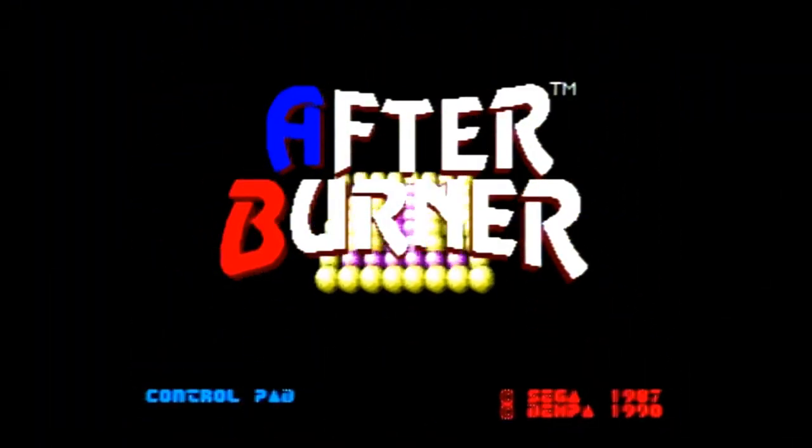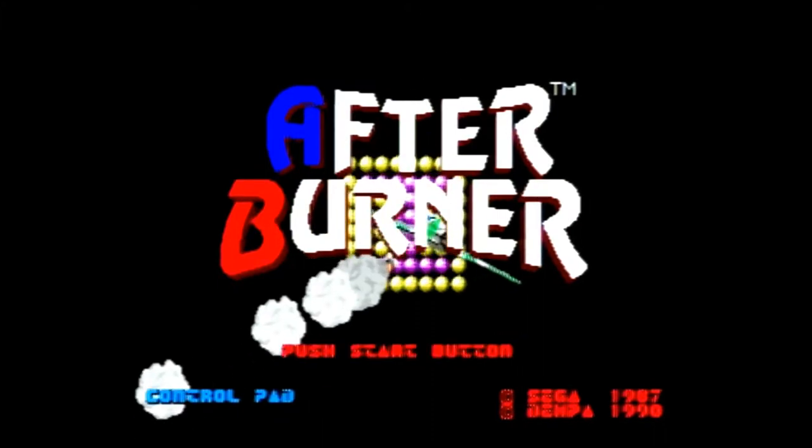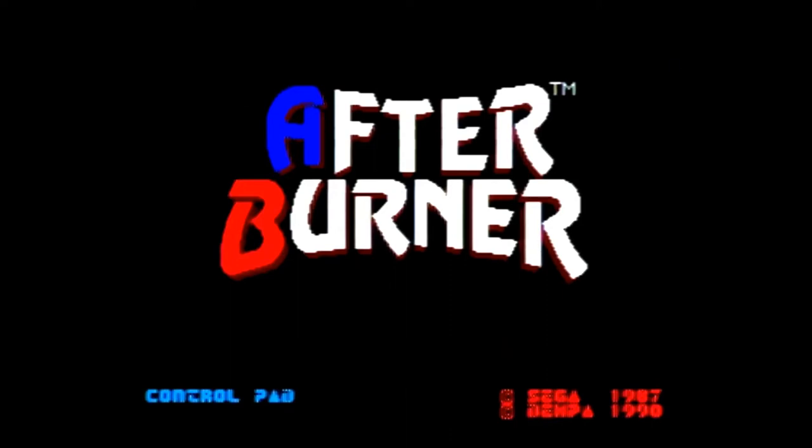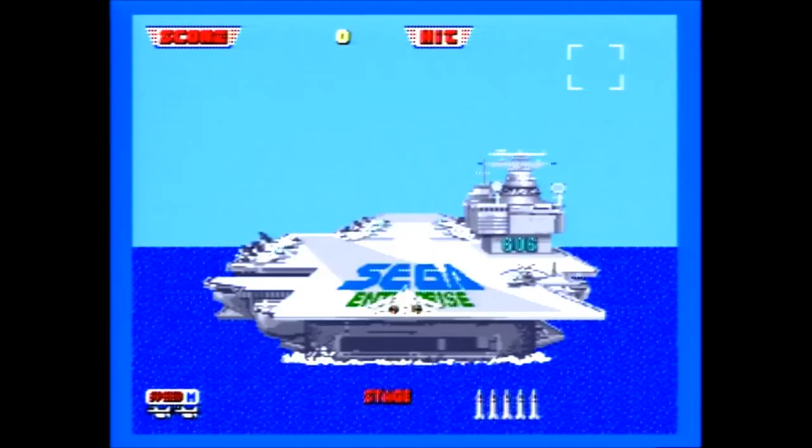Afterburner 2 was published by Sega and carries a copyright year of 1990. It is based on the 1987 arcade game, which was more of an update than a sequel to the original Afterburner, according to the manual.